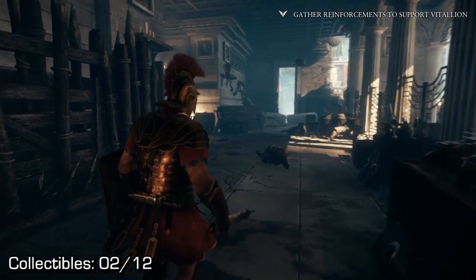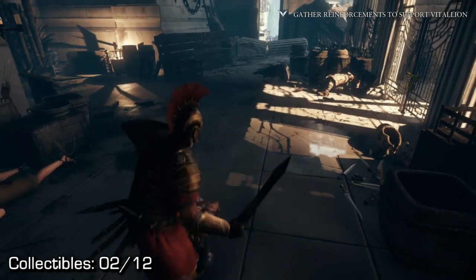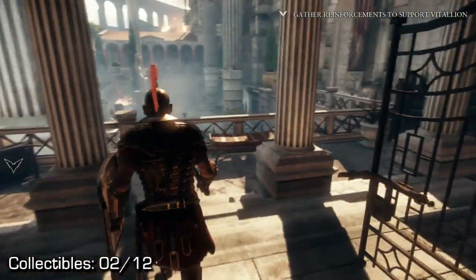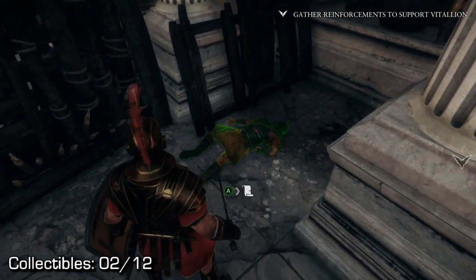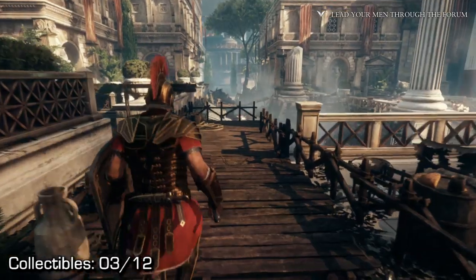Collectible number two, just a little bit later, after killing a bunch of enemies that you can see on screen. Instead of continuing forward like the game would like you to, you're going to want to use the Y button in order to go through these gates. Then just turn to the right at the bottom of the stairs, and you should find a scroll laying on the balcony. That one's not too bad either — collectible number three.